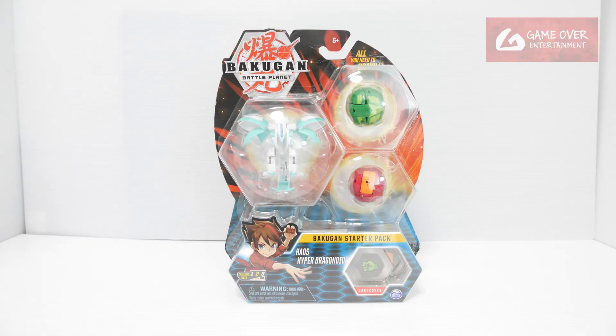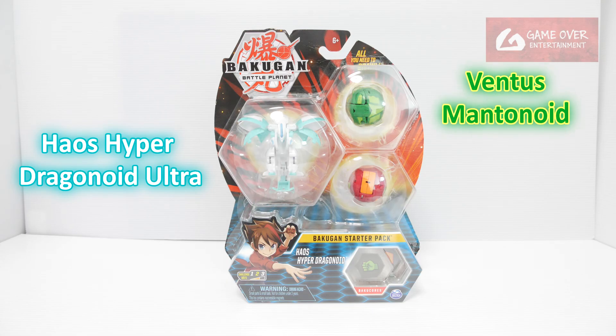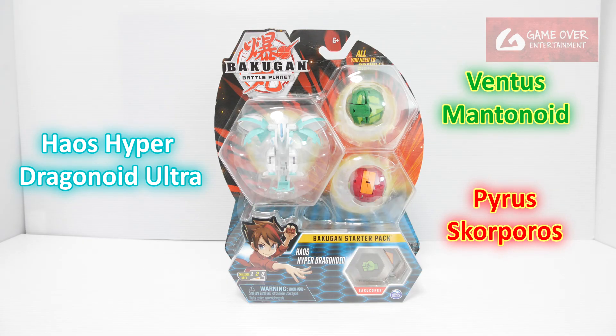Hello everybody, welcome to another Bakugan unboxing video. Today we'll be unboxing the Chaos Hyper Dragonoid starter pack. So we have Chaos Hyper Dragonoid Ultra, Ventus Mentanoid, and Pyrus Scorpros.